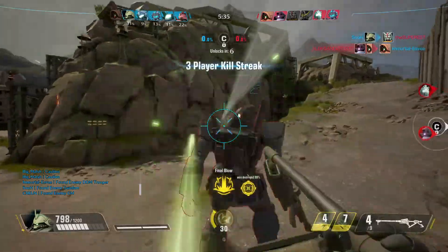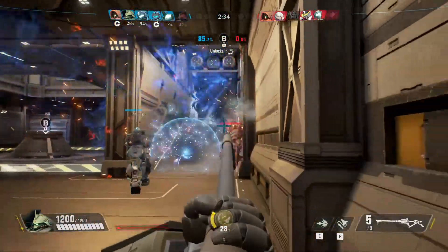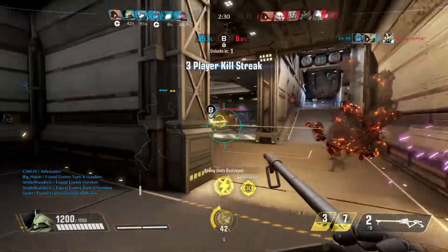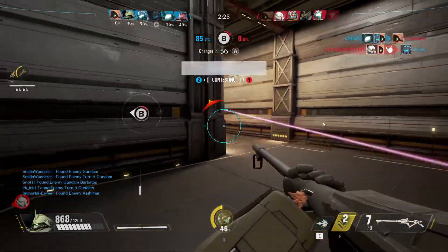Domination is a king-of-the-hill type mode where teams fight over three objectives that randomly unlock. Your team gains points for holding the unlocked point, and whichever team reaches 100% first or has the highest percentage at the end of time wins. Super simple, super fun, and an absolute bloodbath.